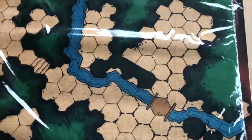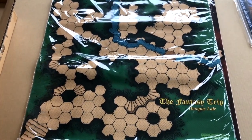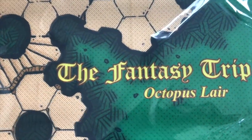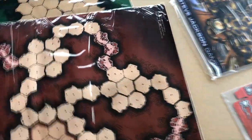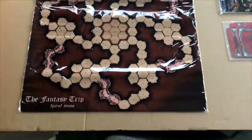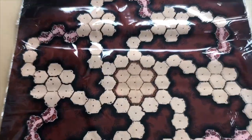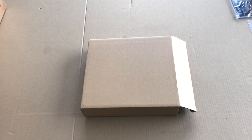This one is the Octopus Lair — it's a smaller dungeon that you can create an adventure around for your adventurers. The other one is the Spiral Arena. Both very good, and this one was available in several different colors.